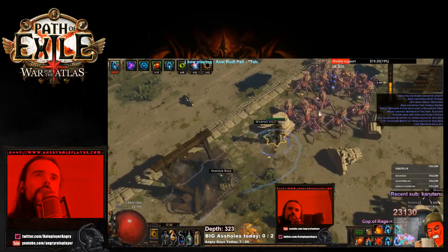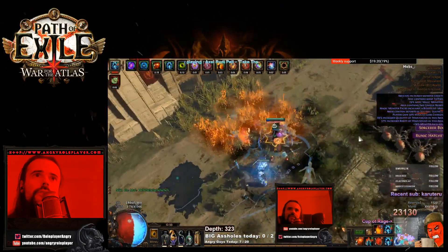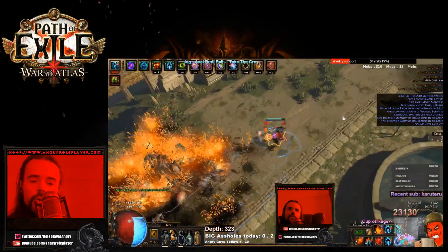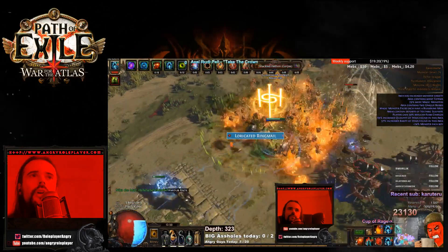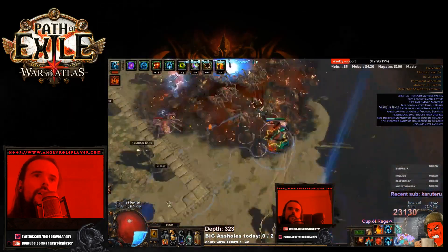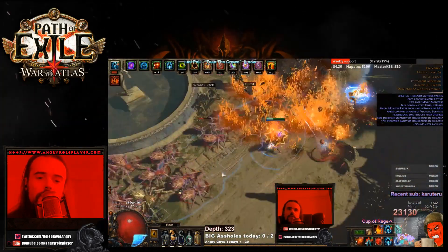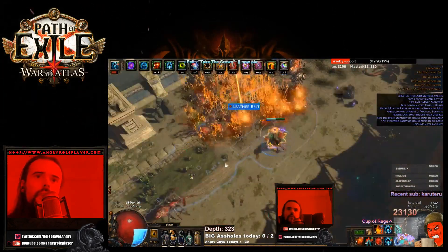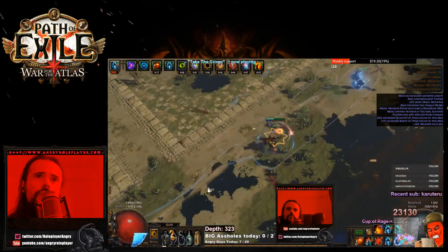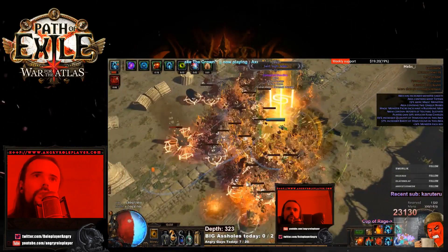The chest is still problematic — I cannot for the life of me six-link anything good. Probably the last project I'll have is to try and craft a good Energy Shield chest. I already hit a few Dense Fossils in the Shaper chest — I purchased a level 86 Shaper Val Regalia and already hit like 700 Energy Shield on it, but unfortunately no increased Intelligence.